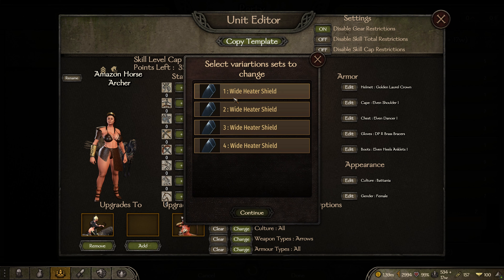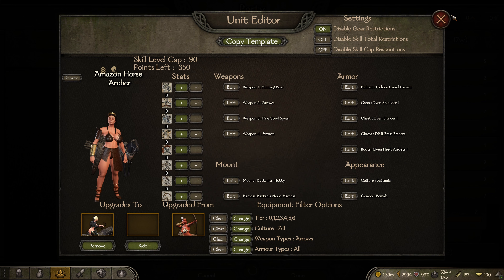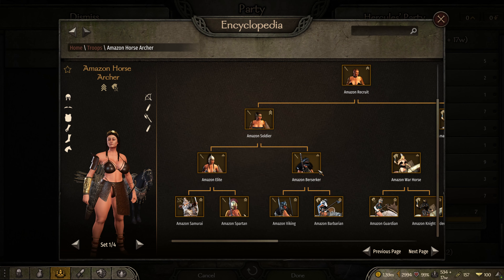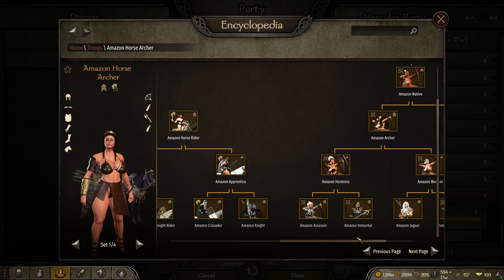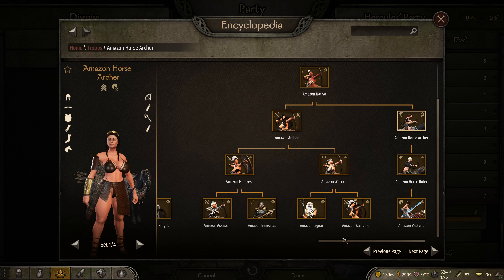When I started this we were on like 1.6 something. I was playing on console, but when it came to modding I wanted to do something different. So this was actually the first mod I had — GT Carbon Body — I wanted to change the female troops. I found the version that worked with this mod and then I started building from there.